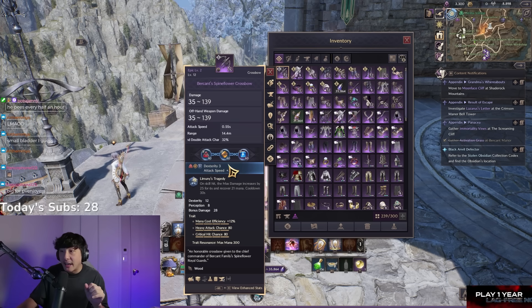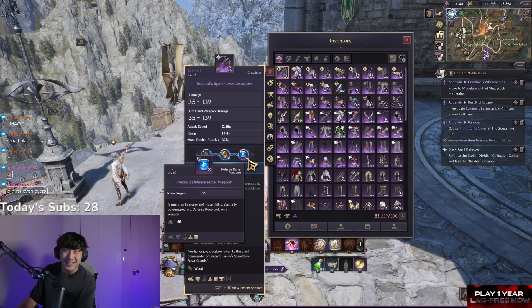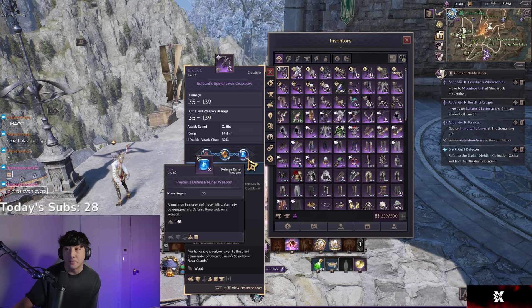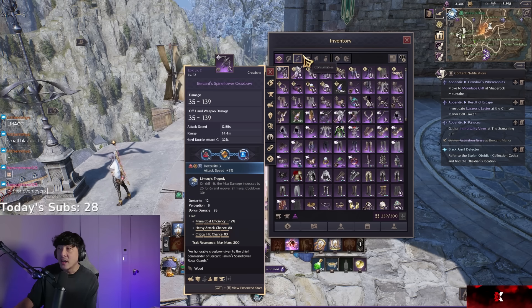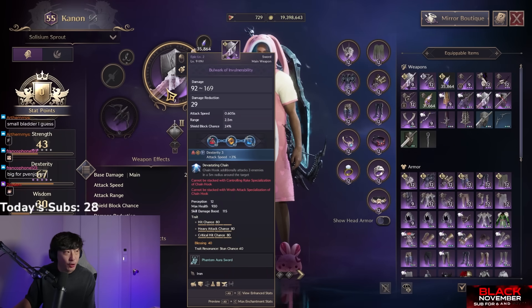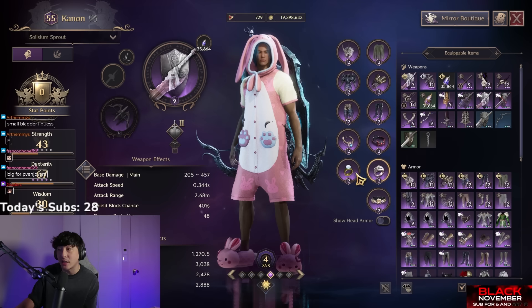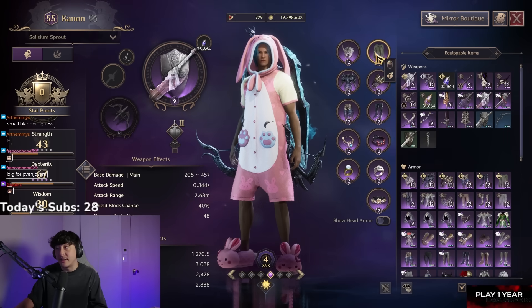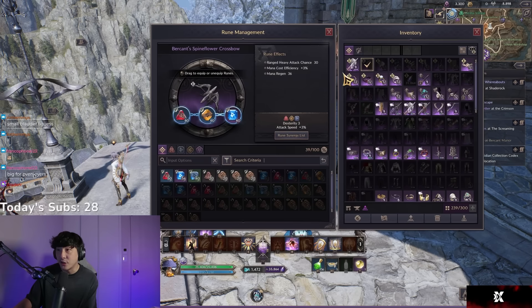On my expo here on KR, in the middle of the screen you're going to see three little circles — these are the runes. Each weapon or each item can equip up to three runes. It's important to know that in this version of the rune system, you can only equip runes to weapons and accessories. You cannot equip them on your armor pieces as of now.